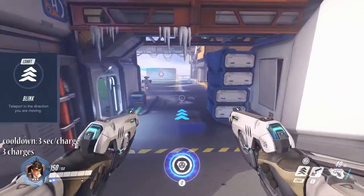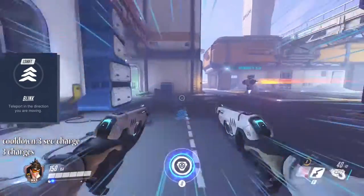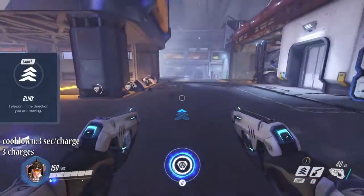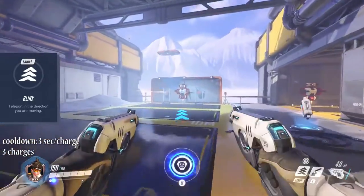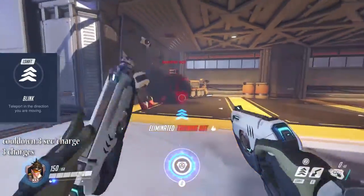Secondary fire and left shift ability are actually the same with Tracer — you can choose what you are more comfortable with. That ability is called Blink. On activating, Tracer teleports a short distance forward. You have three charges on that ability,